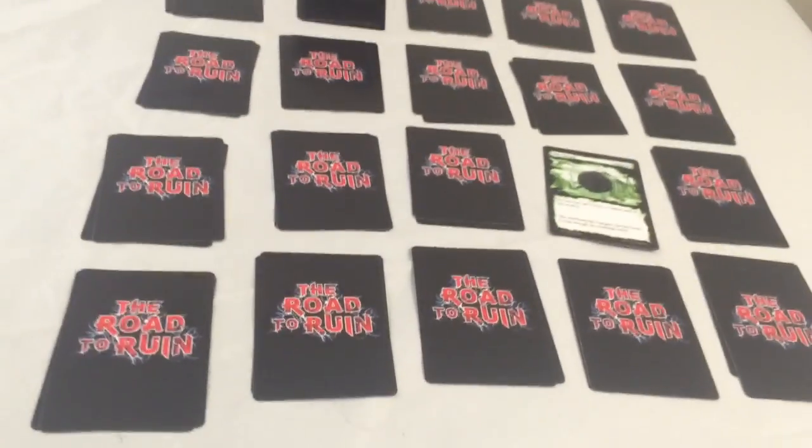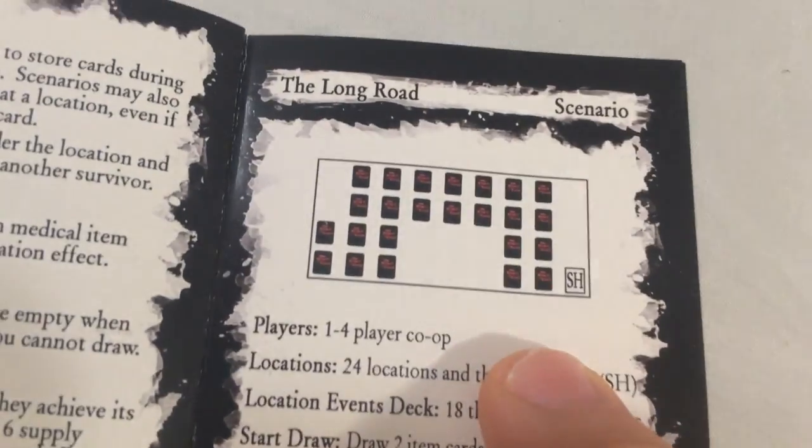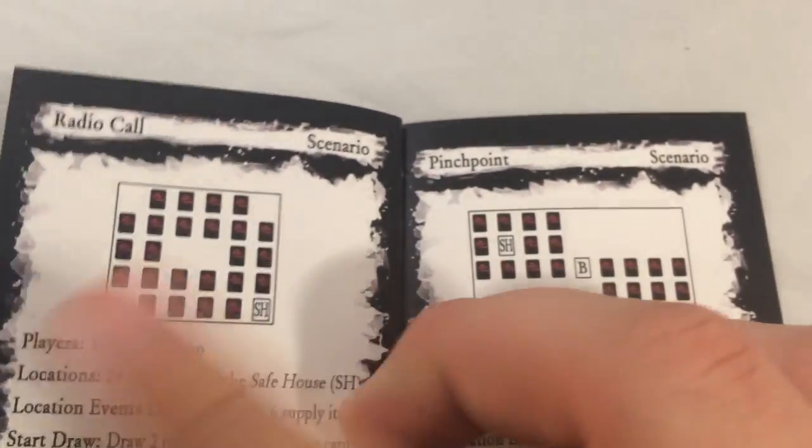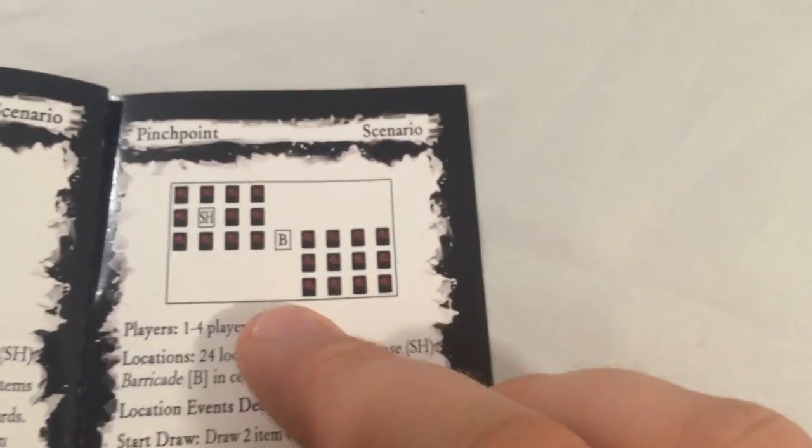Adding to the replay value of Road to Ruin, there are also different scenarios in the back. I currently have a supply run, but for other scenarios we have examples like the Long Road — you've got to get five supply cards for easy difficulty. You can set it up with a radio call where it's all spread out, or the pinch point. There are different exciting ways to play the game.